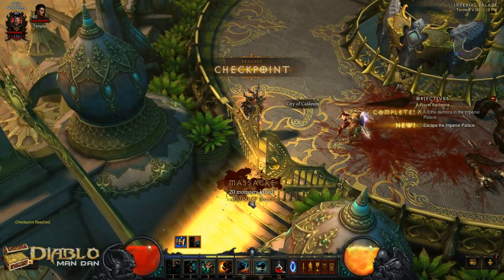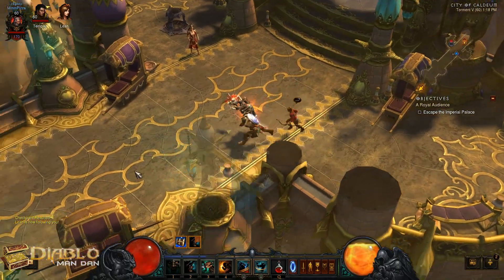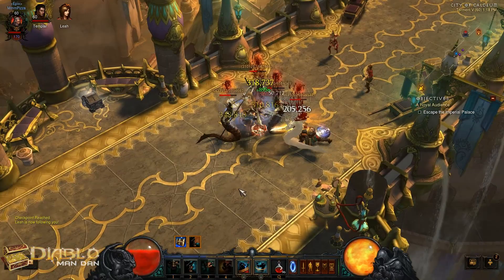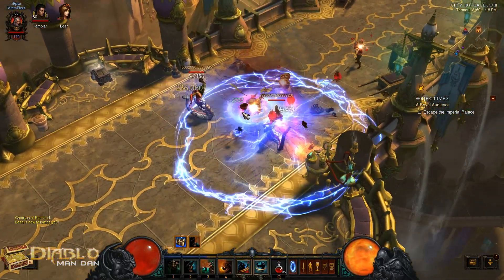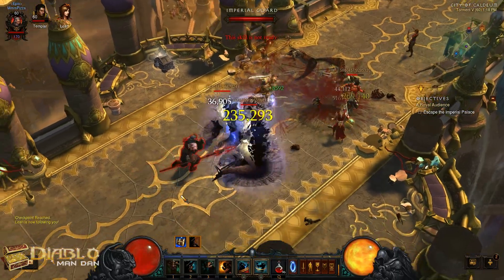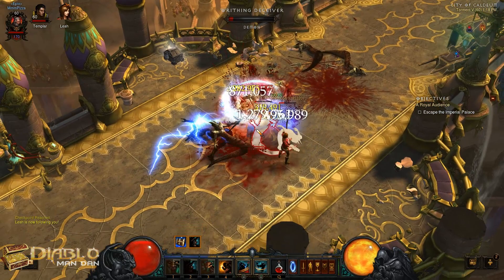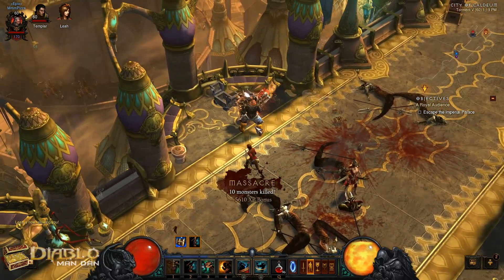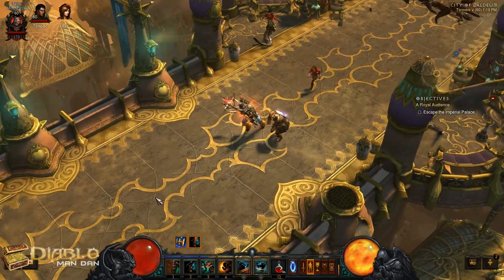The expansion hits in a couple of weeks. Always grab the healing well, and always check for a chest over here. Definitely kill every snake that you can. The more you can group up, the better, obviously. There's a chest — a rare and a blue.